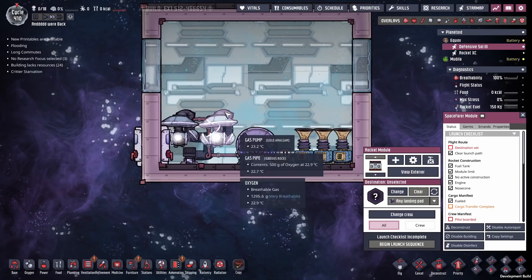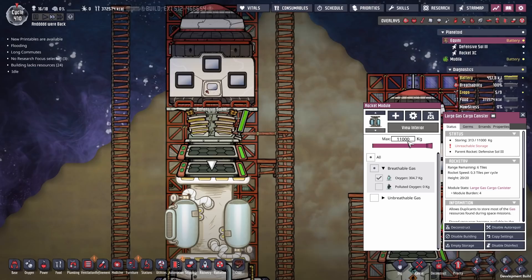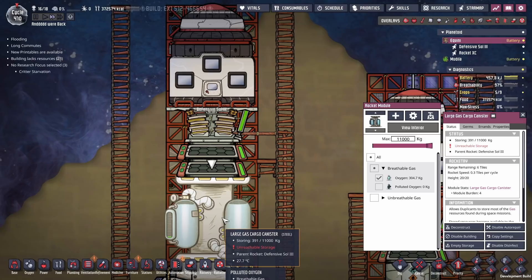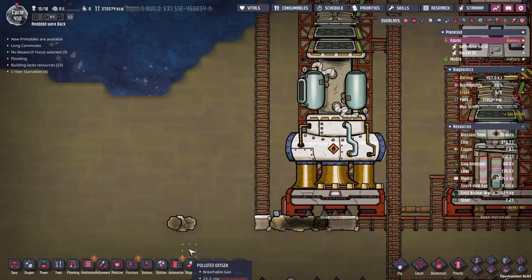If we look in the interior, we can now pump in one kilo of oxygen per second into the gas intake, which is slowly going into this one up to 300 kilos. At one kilo per second, according to my calculator, we just have to wait 183 minutes to fill this up using two gas pumps. We might launch a little bit before it's full — there's got to be an easier way to fill this.